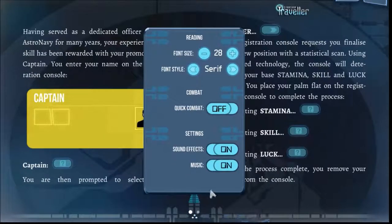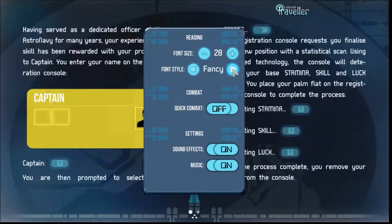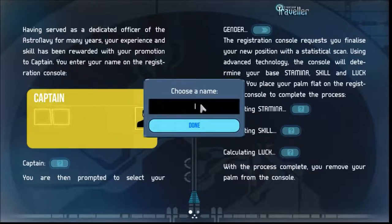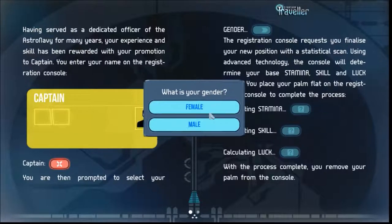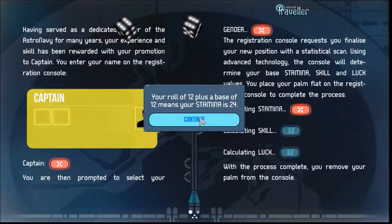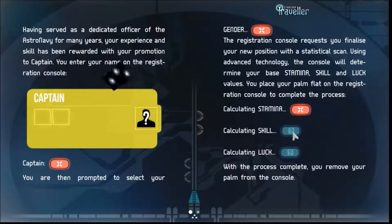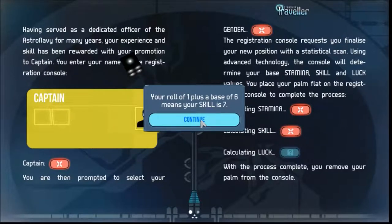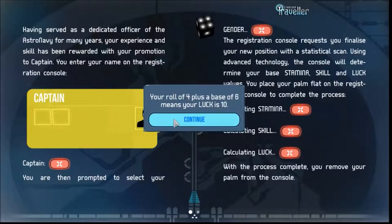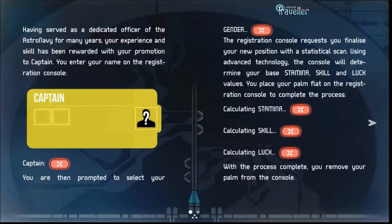Calculate stamina — oh shit, 24! Whatever comes up I'm going to keep it this time. Come on! Are you fucking kidding me? You gotta be joking. Alright, so my guy's like Captain Kirk or some shit. Let's talk to the Admiral.